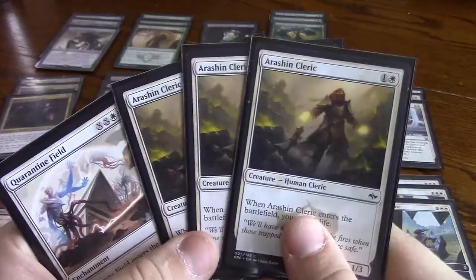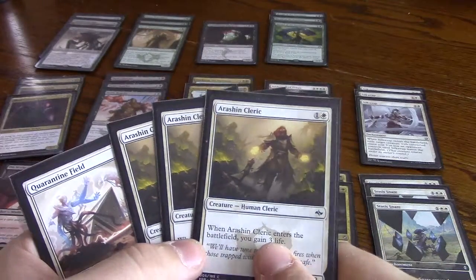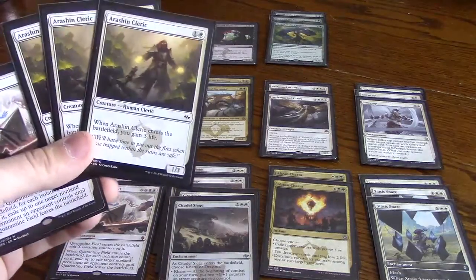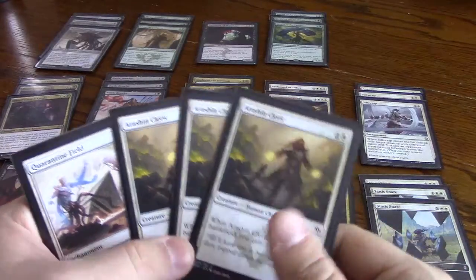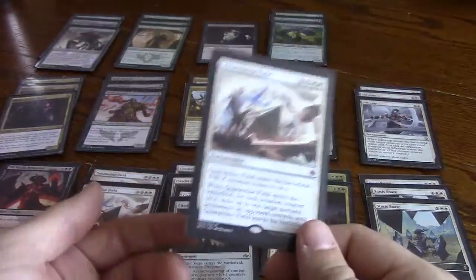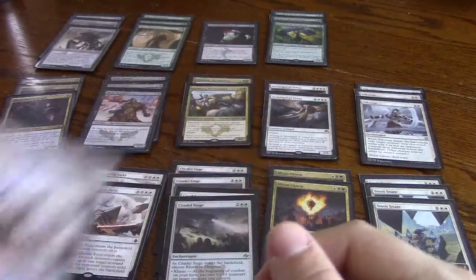Three Iration Clerics — for against aggro. Those can go in for some of the top-end stuff. Like, you can take out a few Citadel Sieges because they're not gonna be great against aggro. You can even take out two Quarantine Fields because they're kind of expensive for killing aggro stuff. Three of those because they're a great card for getting back in the game. And then one more Quarantine Field against control and against slower decks that have a lot of permanents. Yeah, that's the sideboard.